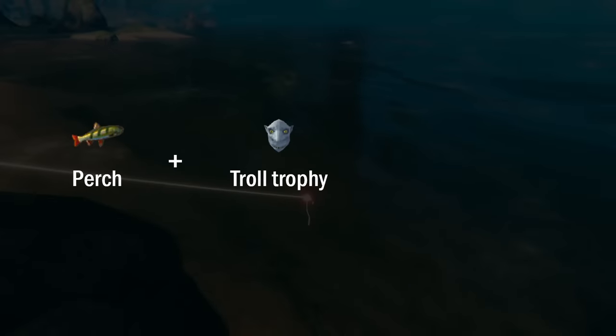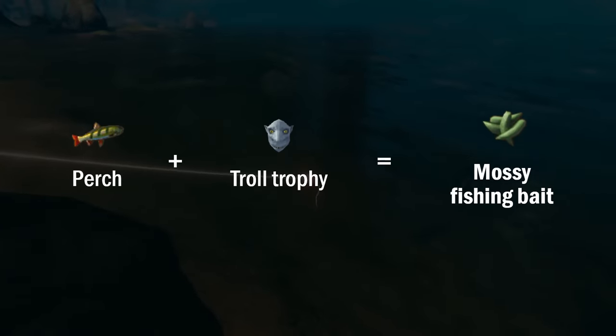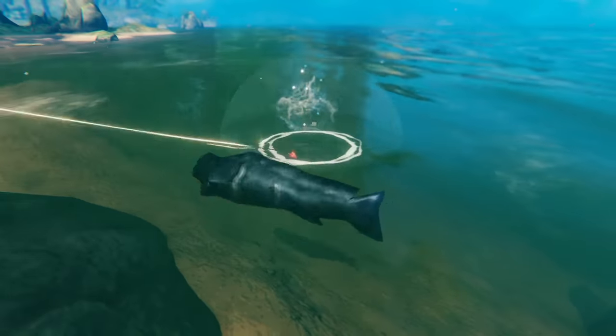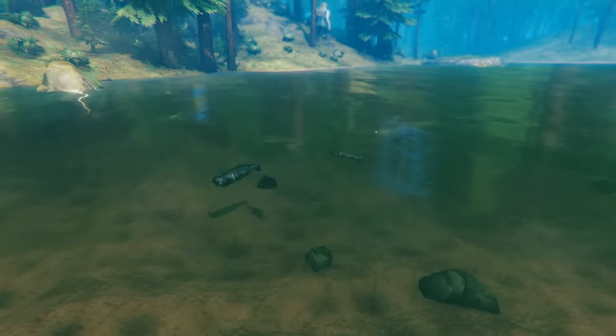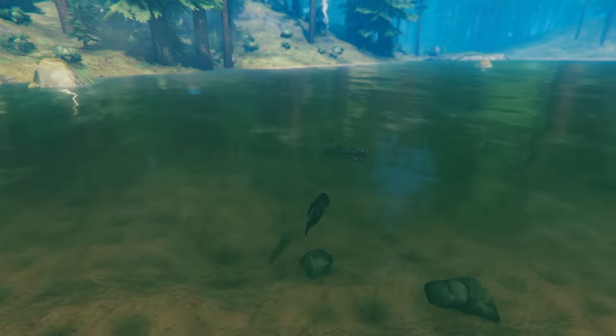Combining perch with a troll trophy will give you the mossy bait, which can be used in the black forest biome to catch the aptly named trollfish. These trollfish spawn in quite large groups, mainly along the shoreline, making them pretty hard to miss.